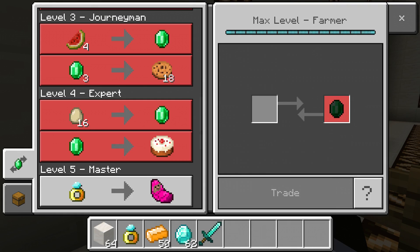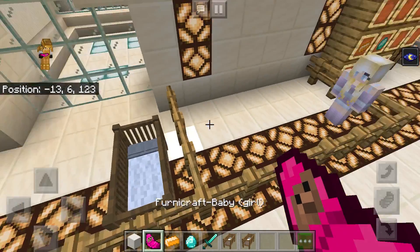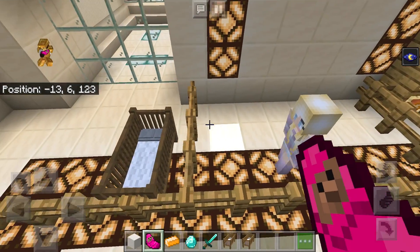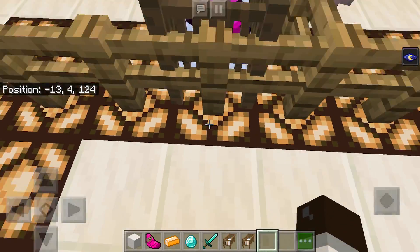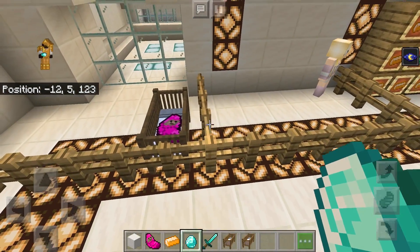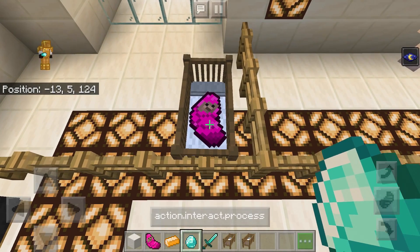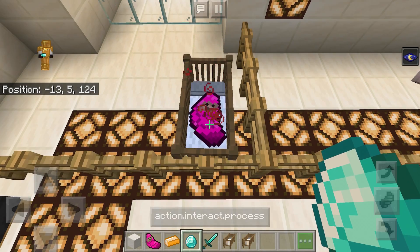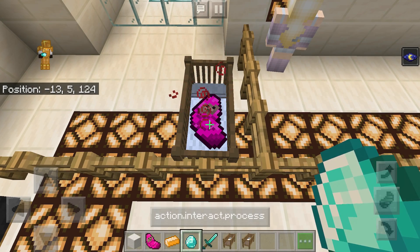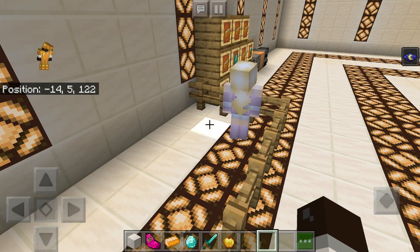Now that I've leveled her up all the way to level five master, I have the chance to get a baby girl. In order to make the baby grow up, you're going to need to put her in a cradle. Once you've put your baby in a cradle, you need to give them one diamond to grow up. I know it's a little crazy that you have to give your kid one diamond just to grow up, but that's what happens. Making this baby grow up can take up to five minutes, so hopefully you have something to do.